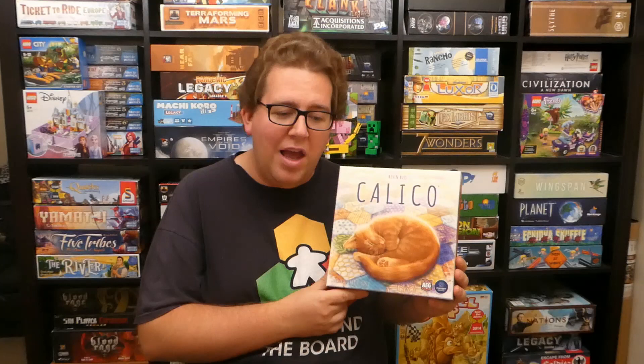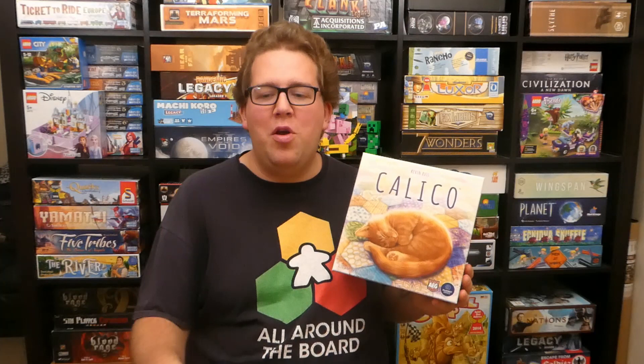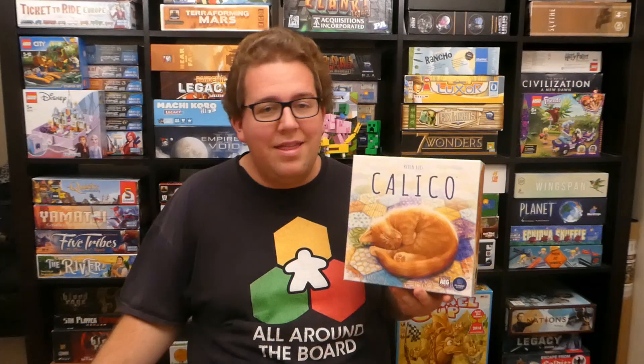Now if you're a cat lover you might be a little disappointed — the cover suggests it's all about cats, but it's actually about quilt making, although cats do feature as tokens. The cats that are included are so cute, and if you look at the back of the rulebook they show the real cats the game's cats are based on. When I first played this game it reminded me of Azul and Sagrada, however I find the actions in Calico are a lot simpler than those two games, while the scoring is harder. If you like Azul and Sagrada this will probably fit the bill, especially if you want something a little more challenging.